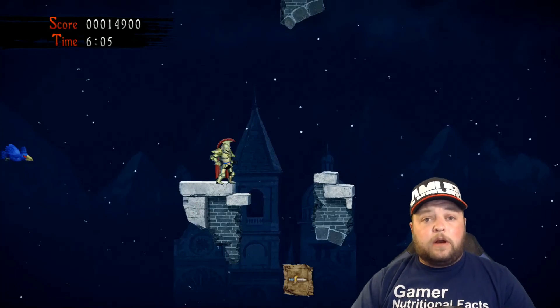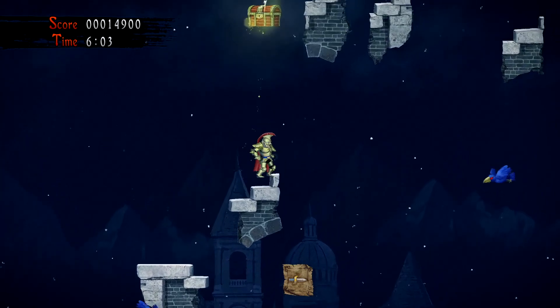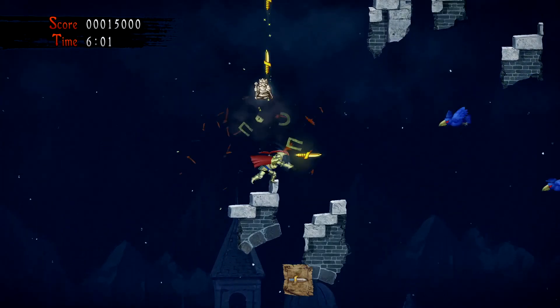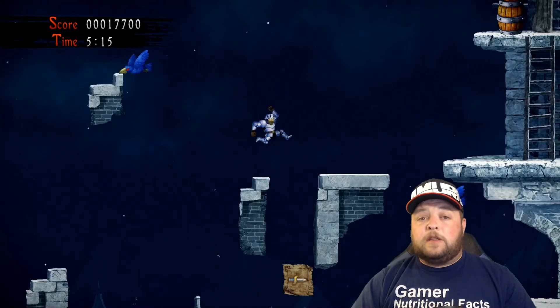After the prison area, you're going to get to a part where you have to jump on all these floating stairs. Once you get halfway and have to turn around, it's that next stair part that's going to unlock the chest. When you get to the last piece of the floating stairs, you'll unlock the next bee.